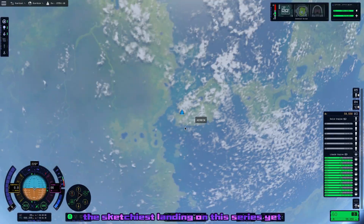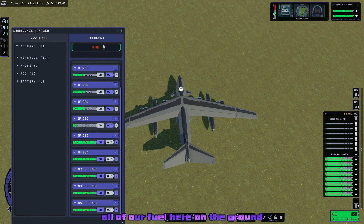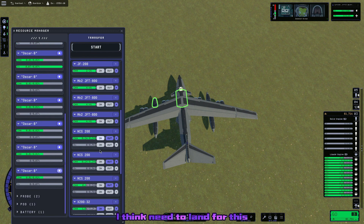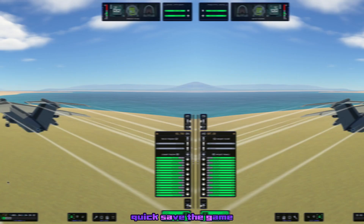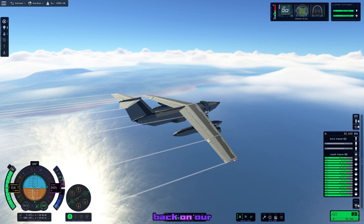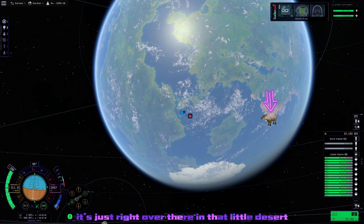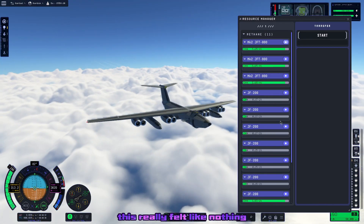That was probably the sketchiest landing in this series yet. We switched around all of our fuel on the ground — I also wanted to save the game here, since I was afraid if I quicksaved mid-air and left for any time I'd come back to it falling apart on quickload. So we turned back on our heading to Capy Rock, which is really not that far away now — just right over there in that little desert. After all that flying earlier, this really felt like nothing.